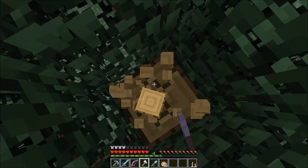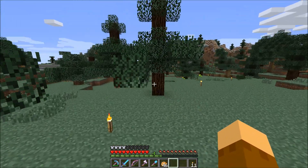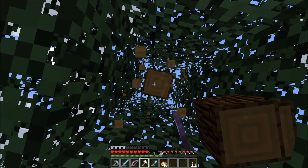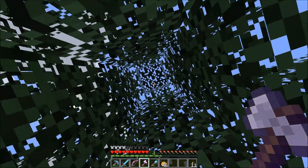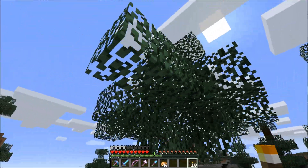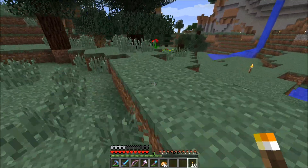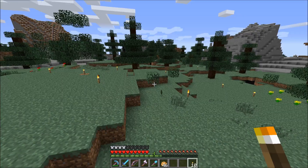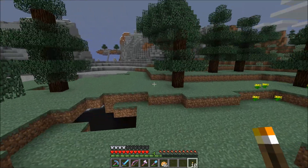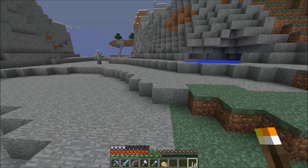Oak is very easy to cut down. Dark oak is very hard to replant because you need four saplings to grow one — you can't make a mini dark oak, it has to be a huge one. Right here we have plenty of spruce. The lag spikes have gone away which is very nice. I'm not sure if I want to call Con or not — I do want to cut down all these trees.